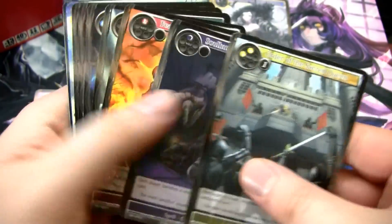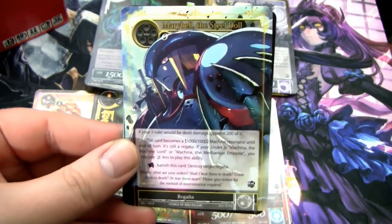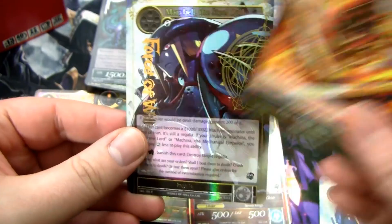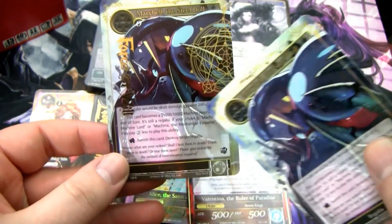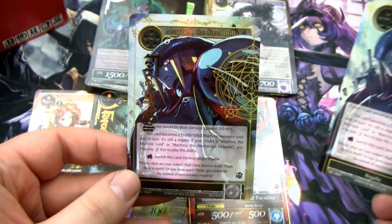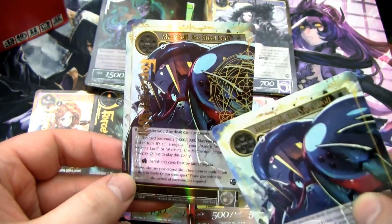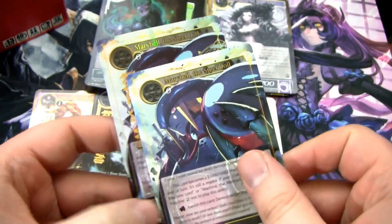At this point we're just going to blast right to the rare. Our rare is another Marybelle. Then we got a fire magic stone, and then a foil Marybelle. What's weird about the Marybelle is the stamp should make this full art but it doesn't for this card — and it's not like a single printing error. I have another one I pulled from a separate pack that is just like this. Very weird.